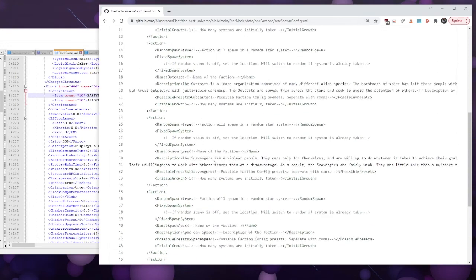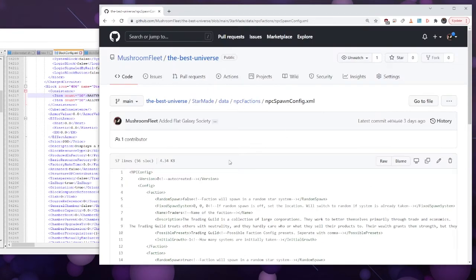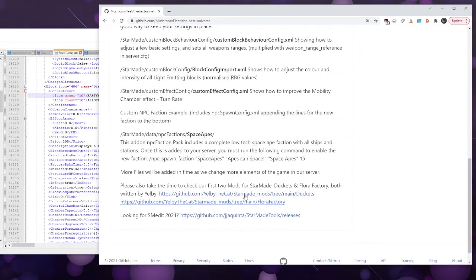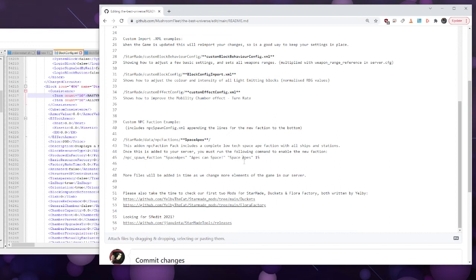You can change random spawn to false and use fixed spawn instead if you want to plan it a little bit — there's an example of fixed spawn you can use. Once you've got all this uploaded to your single player or server, run this command in the game: npc_spawn_faction space 'Space Apes' 'the description of your faction' space apes — and that's the one that looks for the folder. Watch out for typos in that command.